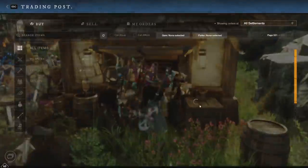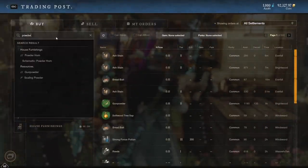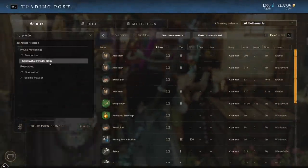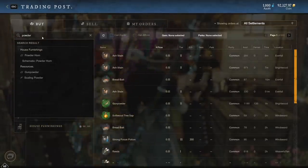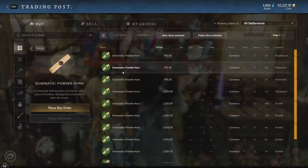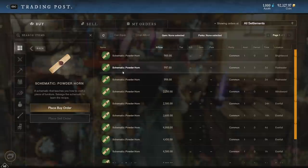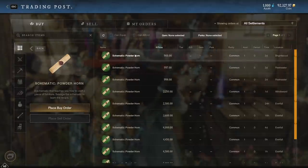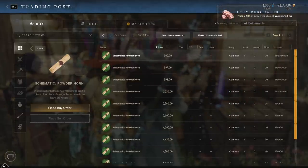What we're going to be doing in this one is an item that was not craftable before, but now it is. It's called Powder Horn. You're going to go to an auction house, trading post, whatever, and search for Powder or Powder Horn and go for the schematic. It's going to vary server by server — some servers might be unbuyable, some you might get it for 100 coins. Whatever it is, this investment is worth making. I already bought one for 800 coins and used it. It's worth the investment cost.